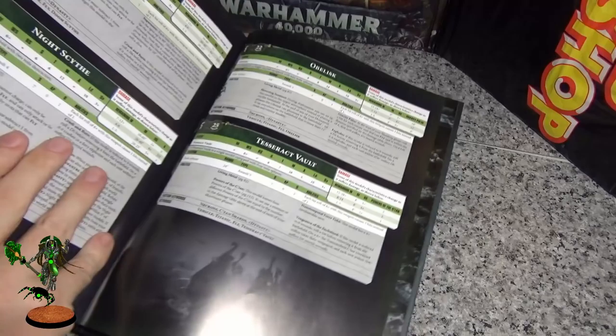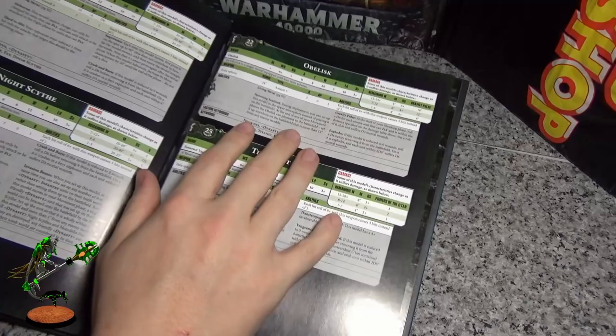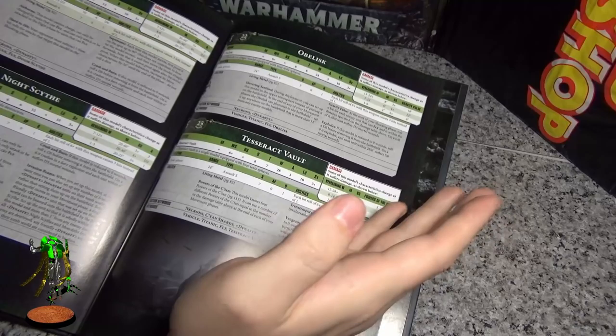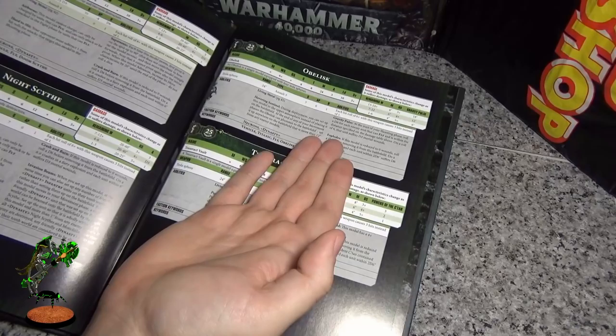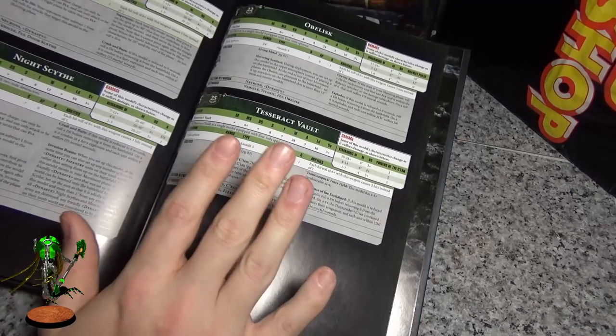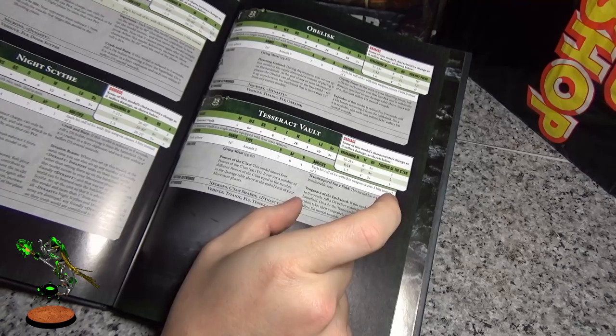Night Scythe has been buffed but the ability it should have — if it blows up, the unit should just come out. Instead it's gone and you have to pay CP for that, so it still suffers the same problem. If it dies, the unit dies unless you use a command point. So it's been buffed but you still need command points to make it work. I personally would take a different dynasty and just pay the command points for the deep strike anyway. The Obelisk — I don't know why they keep giving it a 6+ to wound anything with Fly. Turn one it's basically garbage.